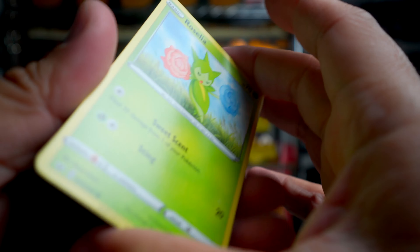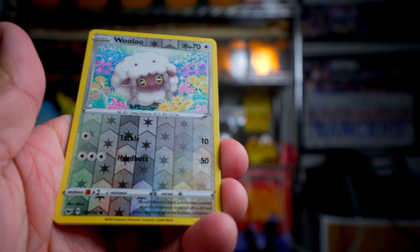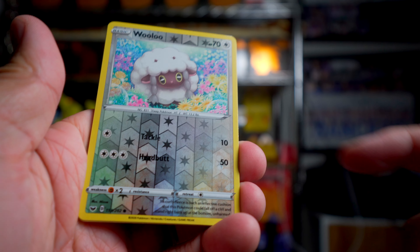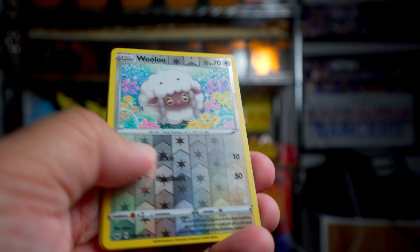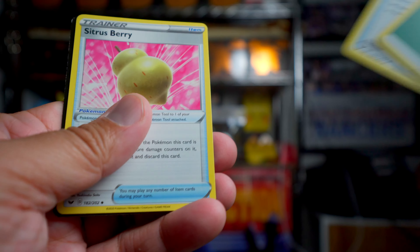Sword and Shield. Love Sword and Shield. Let's see what's in there. We got a Wooloo — Wooloo also with a nice textured background — and a Drampa. So that's not as exciting. Drampa's definitely not that exciting.